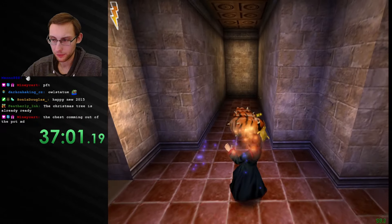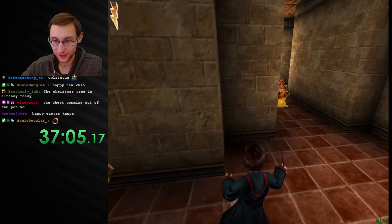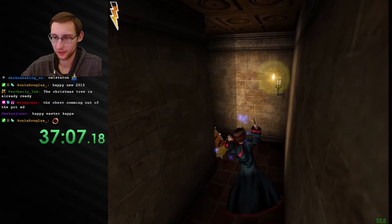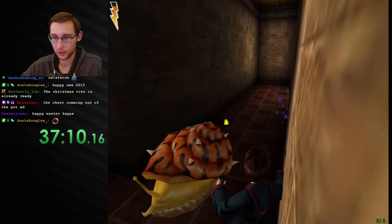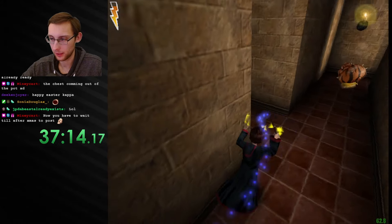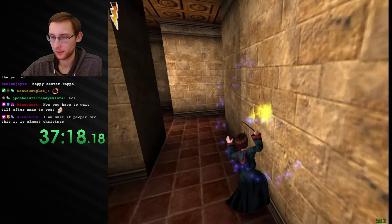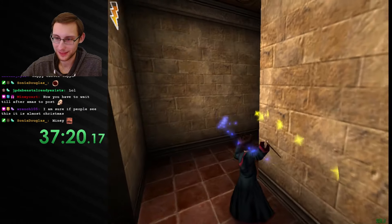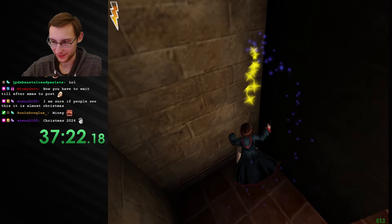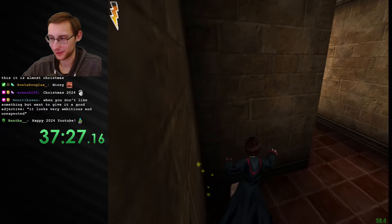But yeah, it's kind of nice for us. What is this — the chest coming out of the pot? Hey, it's magic, it's allowed! What is this? This looks like a secret — it's not though, can't even walk through. Oh my god, I hate this maze, I hate them. I have to wait until after Christmas to post that — I did that to myself.